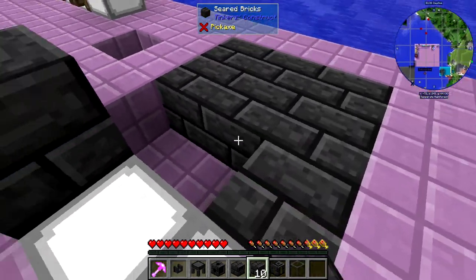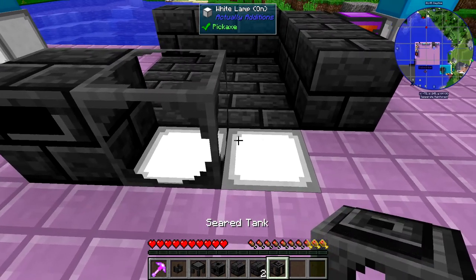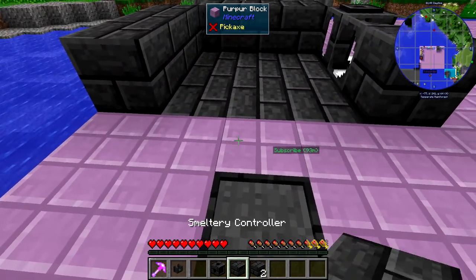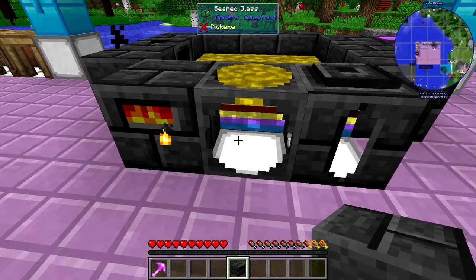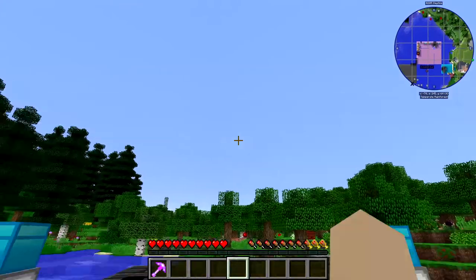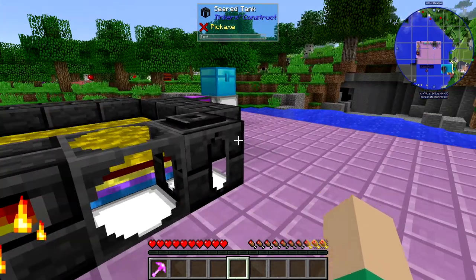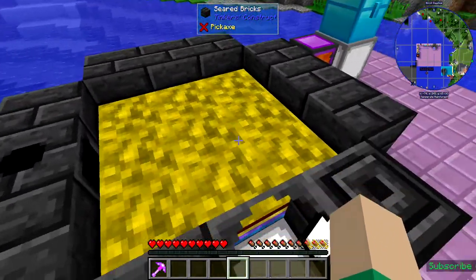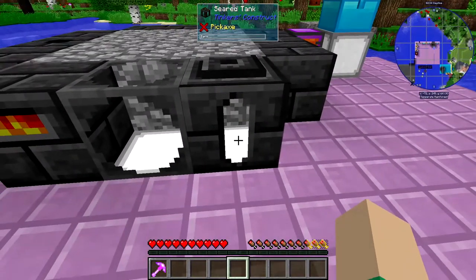You'll want to set up your smeltery exactly like this. It's a 3x3 area — you can make it bigger if you'd like, but this is the smallest possible one. Put the smeltery drain right there, put the faucet on that. As long as you built it right, you'll see the smeltery controller lights up, which means you completed the structure. You can technically make it as tall as you want, and up to 11x11. All you do to smelt ingots is throw them in the inventory here, and it'll cook as long as you've got lava in the tank.